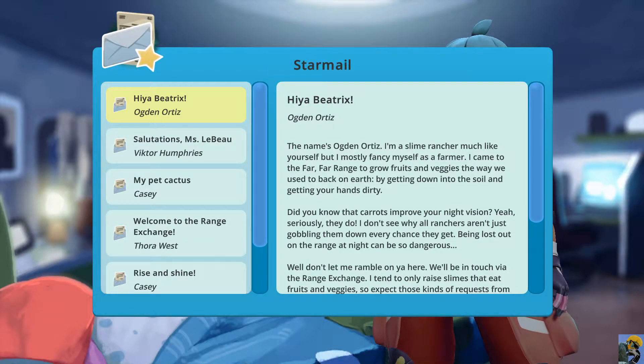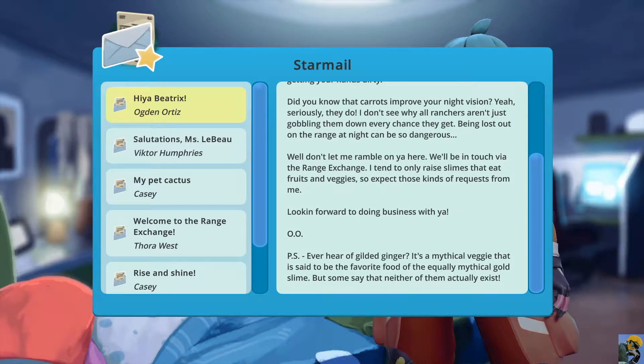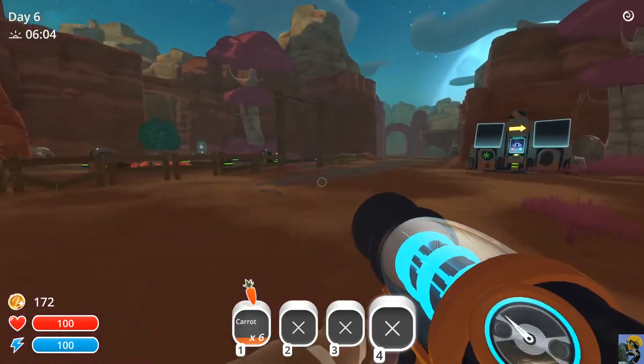Let's read this dude's letter. The name's Ogden Ortiz — I'm a slime rancher much like yourself but I mostly fancy myself as a farmer. I came to the Far Far Range to grow fruits and veggies the way we used to back on Earth. Did you know that carrots improve your night vision? Being lost out on the range at night can be dangerous. I tend to only raise slimes that eat fruits and veggies, so expect those kinds of requests from me. P.S. — ever hear of gilded ginger? It's a mythical veggie said to be the favorite food of the equally mythical gold slime. I know they exist because I can see them on the stock market.